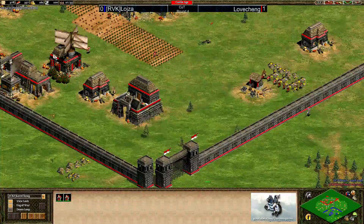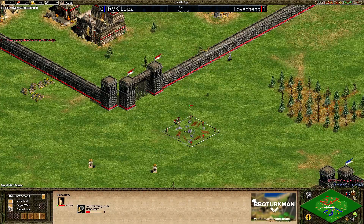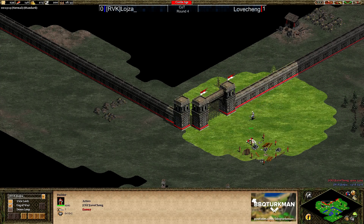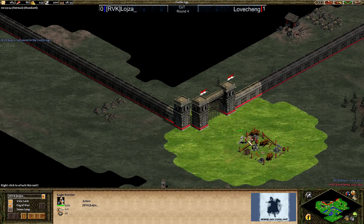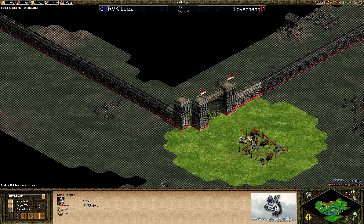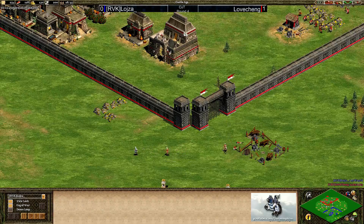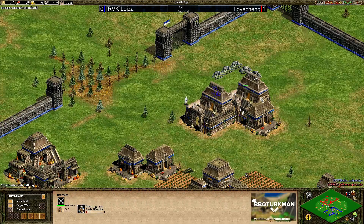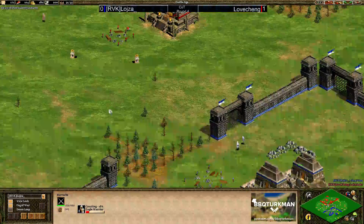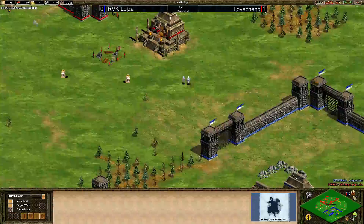Lovecheng is putting a monastery down right in the center of the map — he wants those relics. Loyser scouts it and moves in to harass the villagers, delaying that monastery. He kills a villager, which Lovecheng really did not want to lose. A second eagle warrior is out for Lovecheng but he only has one barracks, which is concerning because Loyser is creating two eagle warriors at a time. The monastery goes down but then gets deleted. Loyser here might be able to take the center despite being slightly slower to castle, because he is creating eagles at a much faster pace.